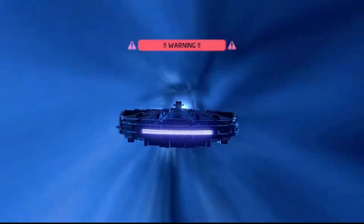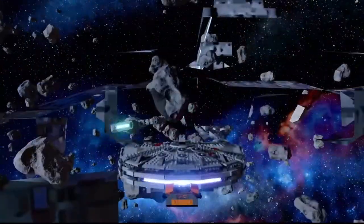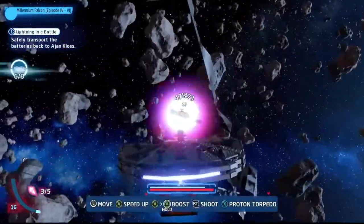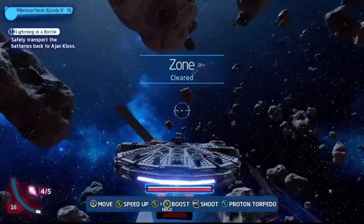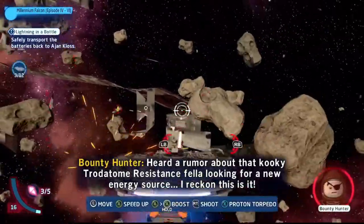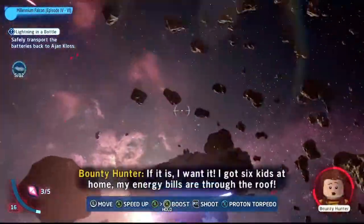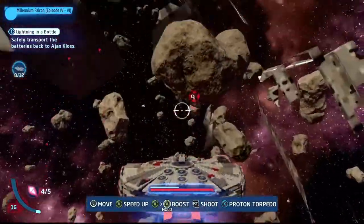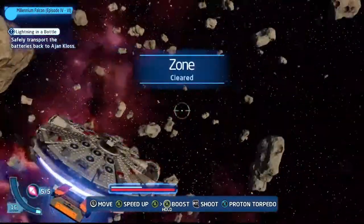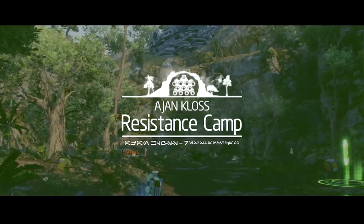Once done, talk to Sluggy Boy — he says great job, let's head back to Ajan Kloss to use the power converter. But wait — pirates are coming after us! Take out all the pirates in this one sector. Nothing too difficult. There will be two waves — about 8 and then more pirates. Upgrade your ship's core blasters if you can, to deal more damage and clear these quickly. After both waves, head back to the resistance camp.